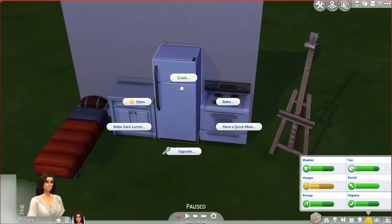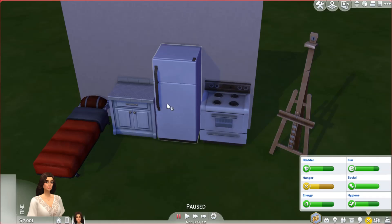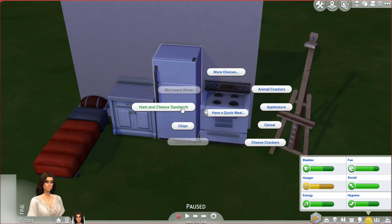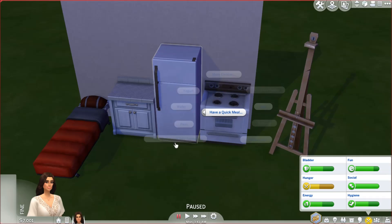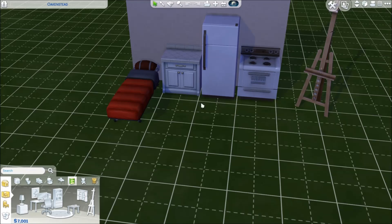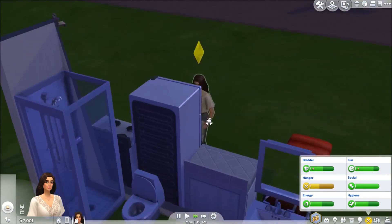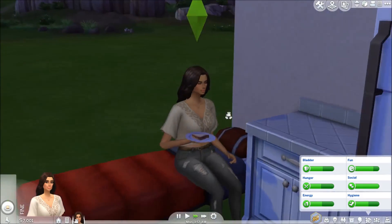Looks like she's a little hungry, so I'm not going to test it this time. We're not baking anything, we're not cooking anything. I'm having a quick meal. If she dies I swear — I'll just have some animal crackers. No — here, have a PB&J, have some PB&J sis. She is such a beautiful sim though, just take a moment.